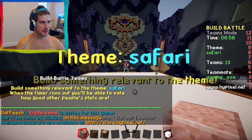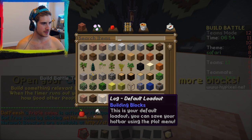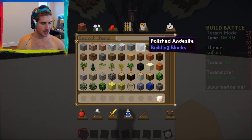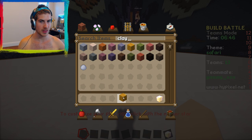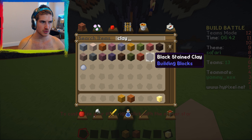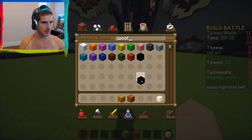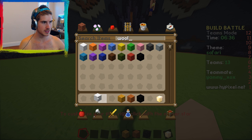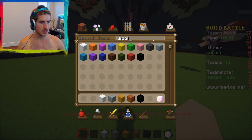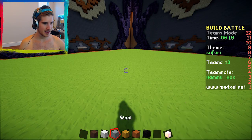Our second theme is safari! Nice. Safari. So I'm going to change the floor straight away. I don't know what to do. I'm going to make a lion. Yes! With yellow and orange. Should I make an elephant? Yes, you should! So I want gray — maybe I could use clay. Yes, clay's cute. So gray, maybe some brown. I'm excited. Me too.